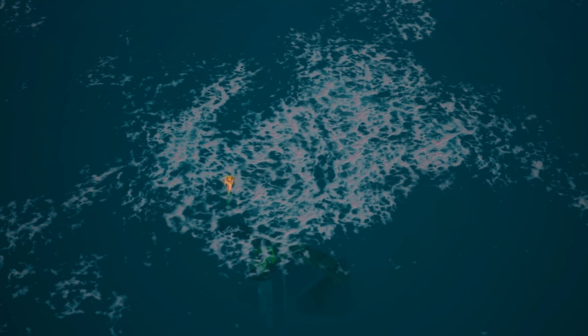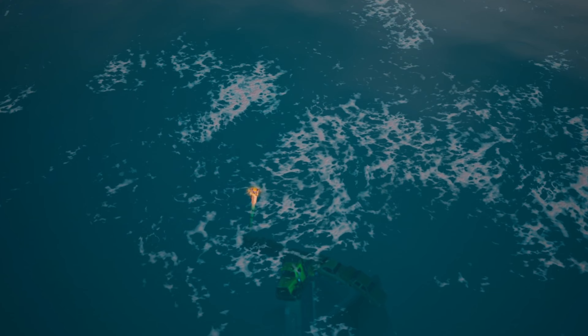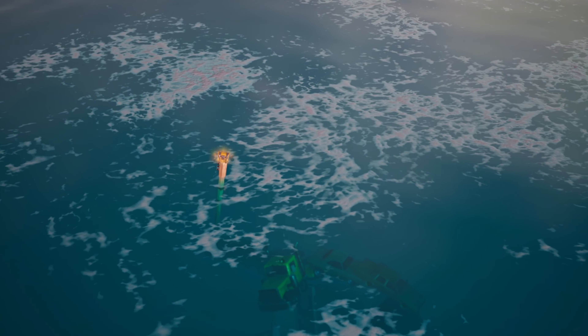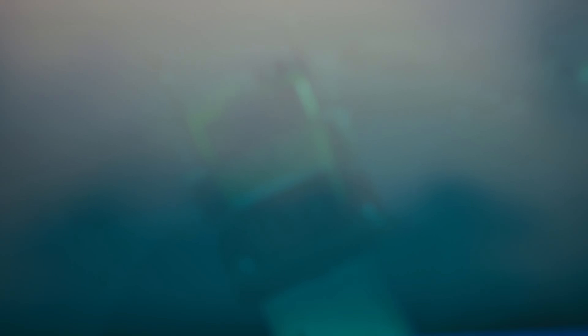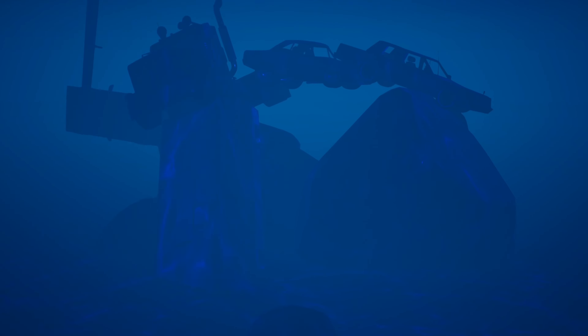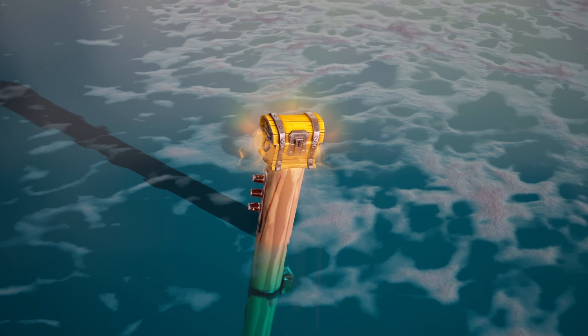The next hidden secret is located right next to Dirty Docks. If you swim far out into the ocean, you can see a chest sticking up out of the ground. If you go under the water, you can see it is Truckasaurus from Chapter 1, located right under the sea — which no one even knew about. You can also do the one-chest challenge from here, and people have said the loot from that chest is way better.